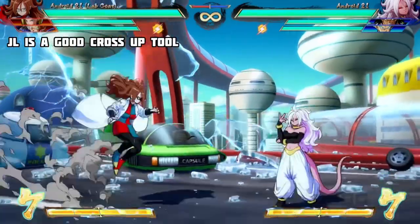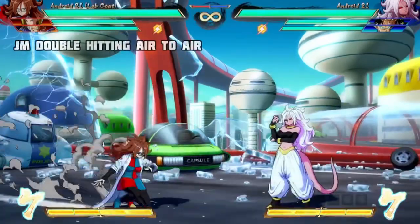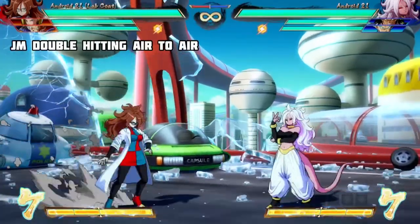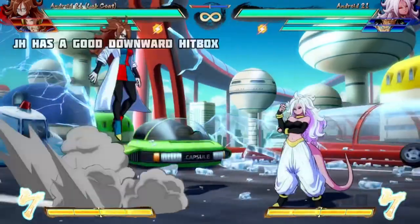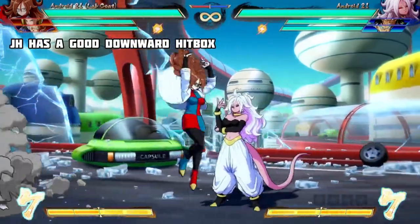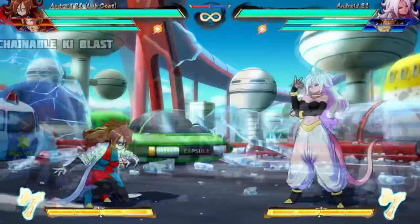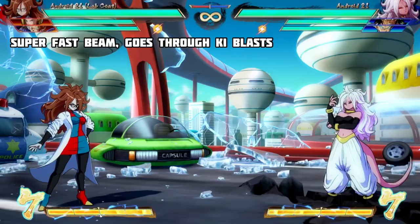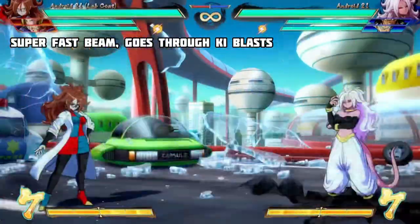JL is a good all-round button and is pretty good for cross-ups. JM is double hitting and is a great air-to-air. JH has a good downwards hitbox and can cross-up from point-blank range. 5S is a standard ki-blast that can be chained. 236S is a beam similar to Tien's Dodon Ray — it's super fast, has piercing properties, can be performed in the air, and can clip your opponents very easily.